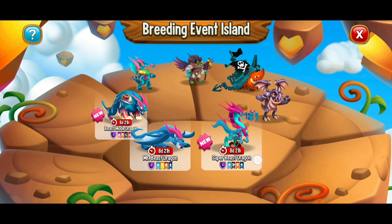We're going to make a little bit of space in the hatchery. On the breeding event island you can click 'try your luck,' but it's not necessarily going to send your strongest dragons.